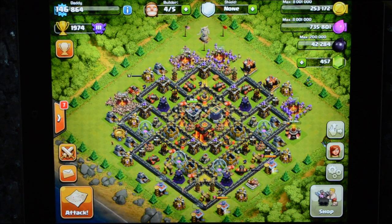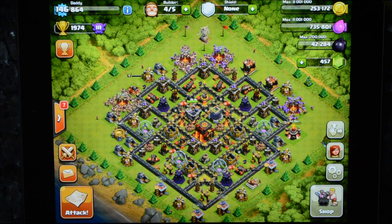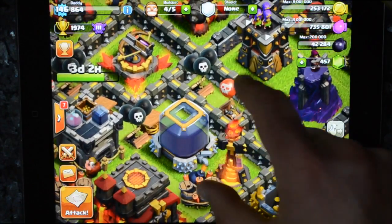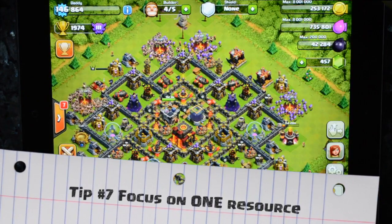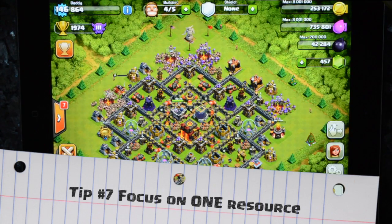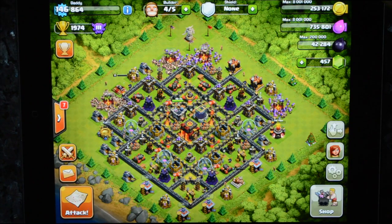Find yourself a cup level that works for you — one where there's lots of loot and you can still get it. Then figure out, during the time you've got in the day, what you should be using. If you're trying to farm dark elixir, which is typically deeper in, you might want giants, wallbreakers, and goblins with a few barbarians and archers. If all you want are the outlying buildings, then barbarians and archers are perfectly fine.